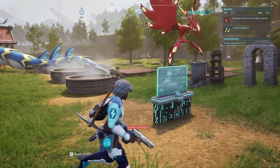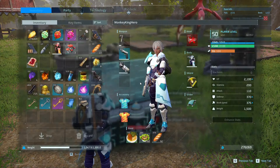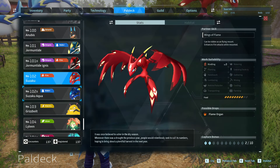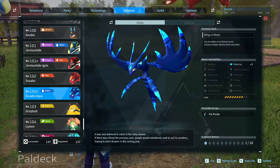You need a male and female. Put them in a breeding pen with some cake. Afterwards you will get the pal deck, which is this here. As you can see, there's no habitat — it is a breeding exclusive only.